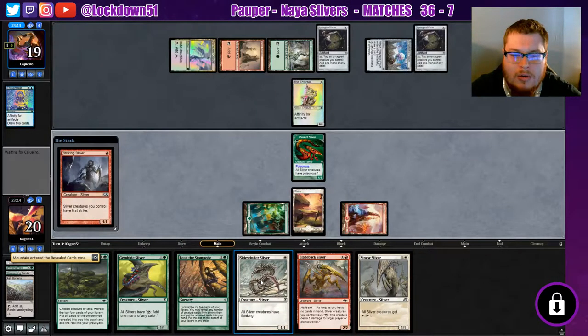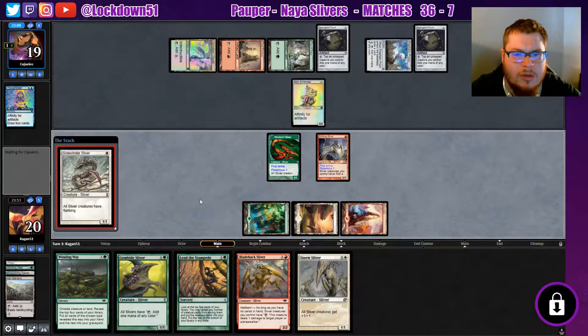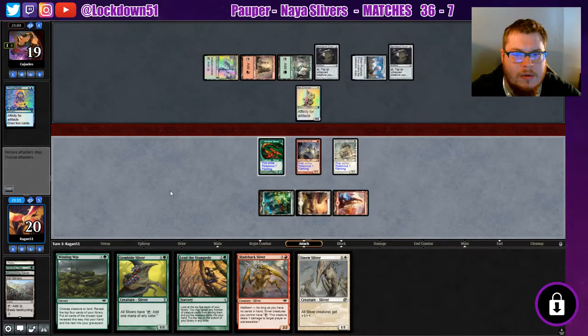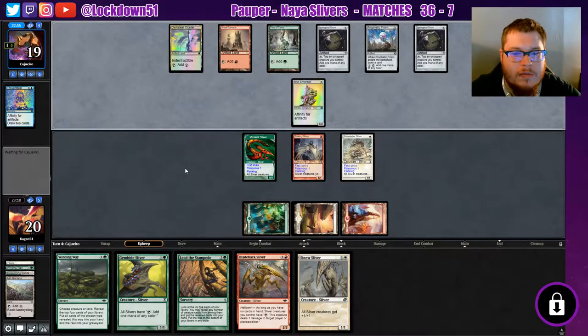We'll play a Striking, we'll play a Sidewinder, and we can play Gem Hide next turn and possibly try to get down a few more things. We'll just keep setting up. I want to be able to try to play around a Galvanic Blast too if I can, and just drop a ton of stuff when they're tapped out.